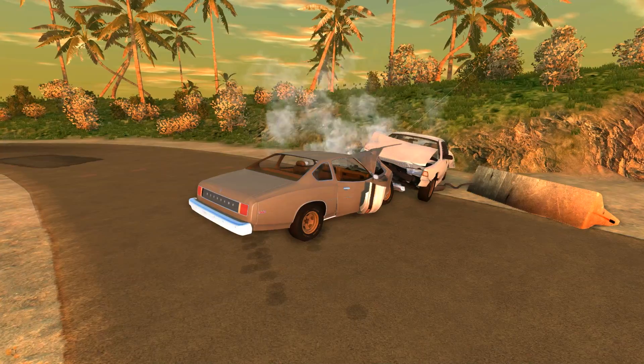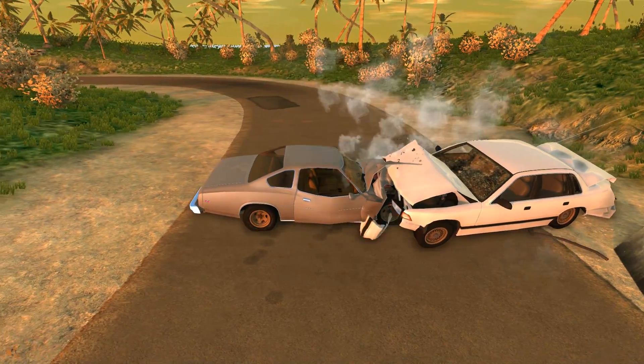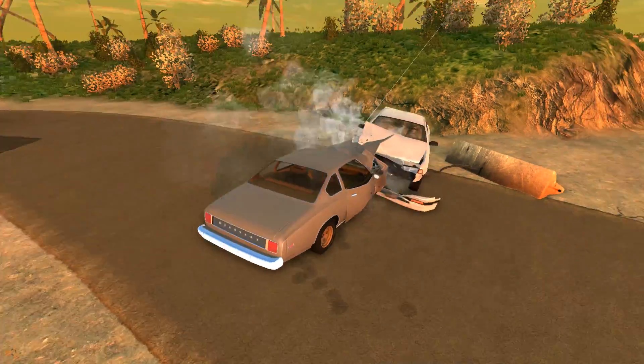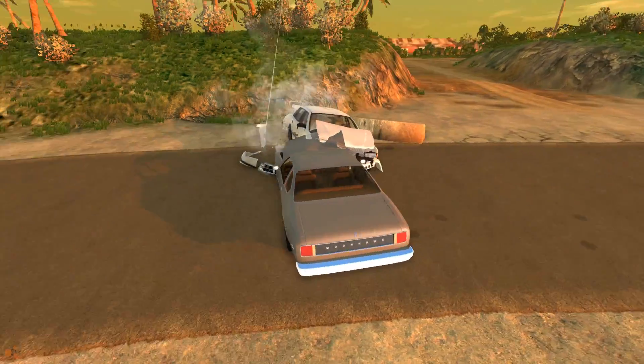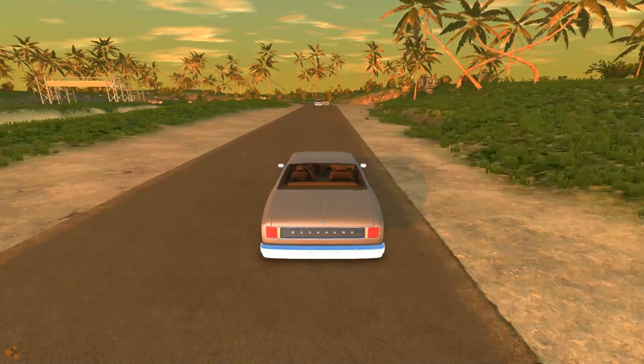The barrier I hoped was going to be stationary — it wasn't. It did move about, but it added a lot more force into the crash between the two cars as the Grand Marshal couldn't move quite as freely. It got the Grand Marshal a lot more in the air, but the Moonhawk never really looked like it was going to roll. It was still working though.